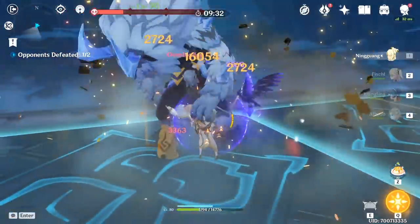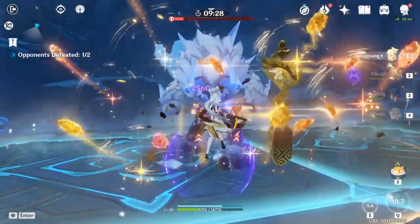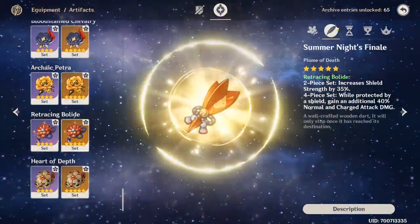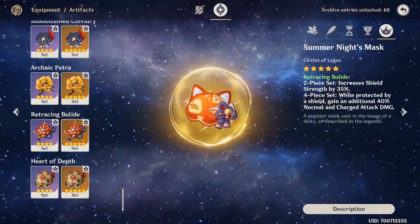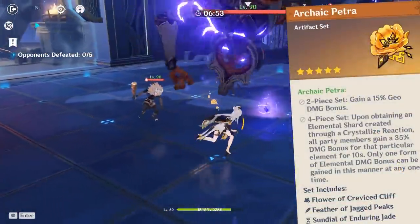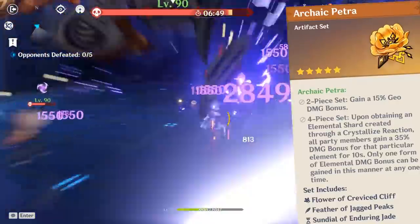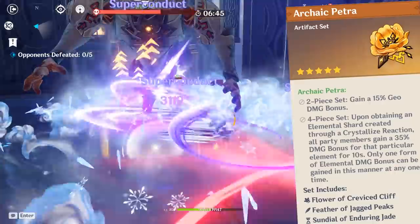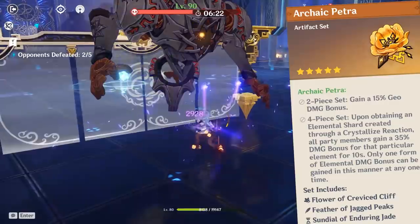Keep in mind that this mix of set bonuses works best if you have Ningguang at least at 2nd constellation. A strong alternative, although harder to obtain, would be the full Retracing Bolide artifact set, which you should be able to maintain almost throughout all of combat since you'll be generating tons of crystals on the ground. If you're using her as support, you absolutely want to go for a full Archaic Petra set, which can provide an insane 35% increased damage bonus to your damage dealer.